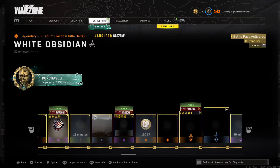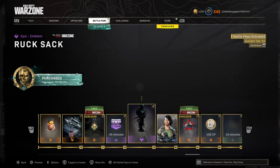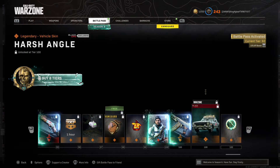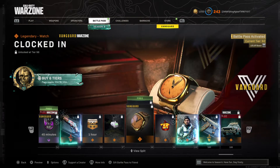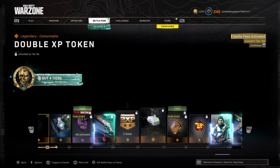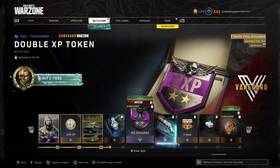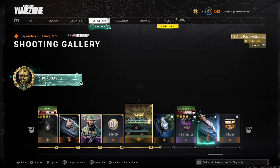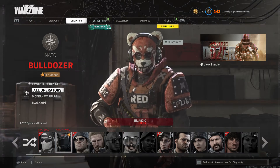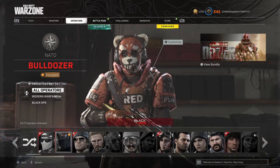I just don't understand why this is a thing. Going back to the end of the battle pass — there's nothing at tier 100, the latest one is tier 98 where we get this watch. But yeah, we can already get double XP tokens and a bunch of content from Call of Duty Vanguard, and I just find that super fascinating that we are already getting content for Vanguard.